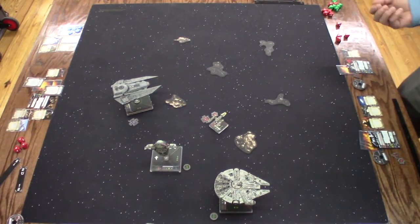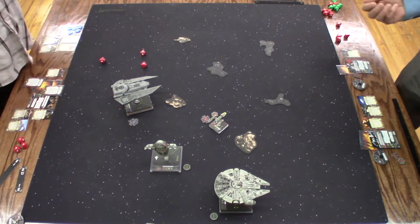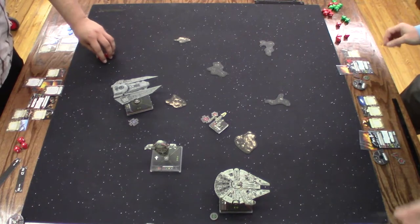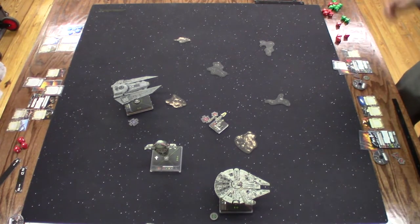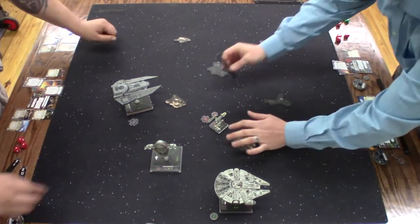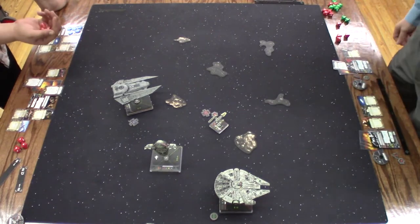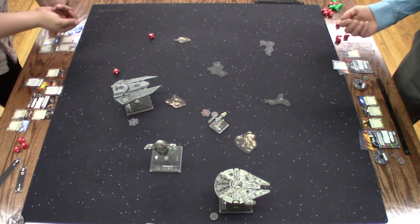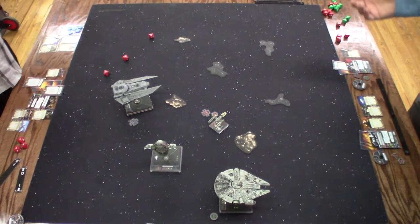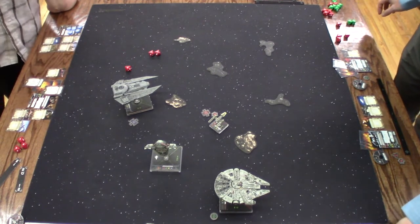So this guy gets an action. He's going to get to attack. Range two, range two. So we both move. There you go. So you got one, two. Just barely. I don't have any tokens. Range two, TLT shots. Re-roll. Range two to three, and then expertise. So I take a hit. Take a hit. TLT — I can't evade it. So you can take an action and then do an action.